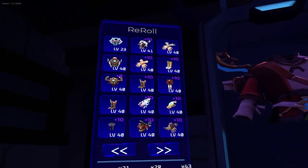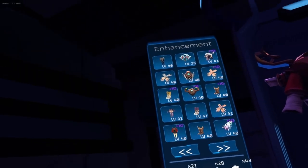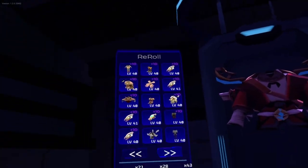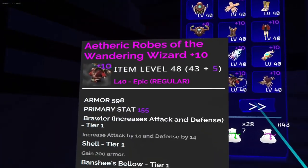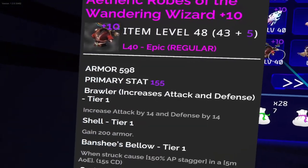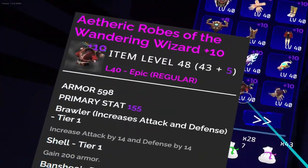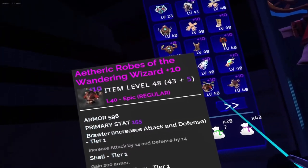Every time you enhance your gear — when you go to plus four it gives you a new modifier, plus eight gives you a new one, and plus ten as well. On my Arteric robe, only Vanguard can be rerolled, because the Sprinter modifiers are in different groups that you cannot reroll. Benji cannot be rerolled, Shell cannot be rerolled, and double stats like Brawler or Assassin cannot be rerolled either.